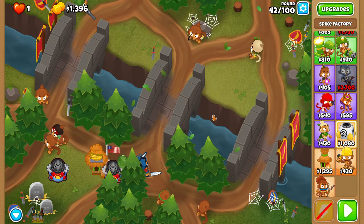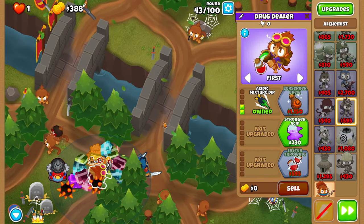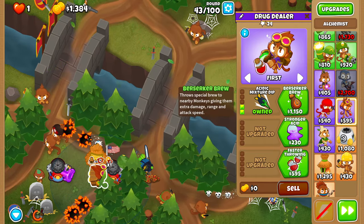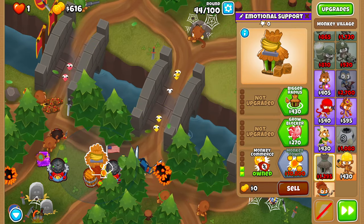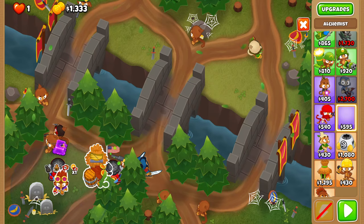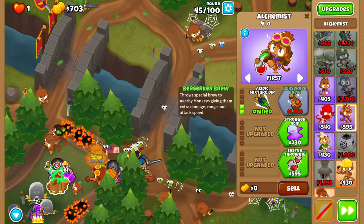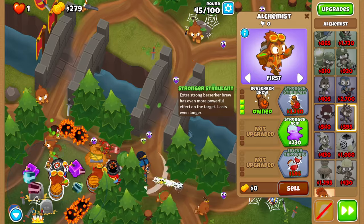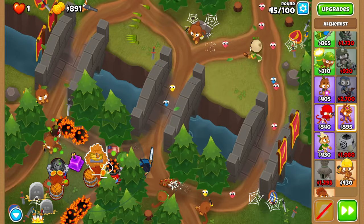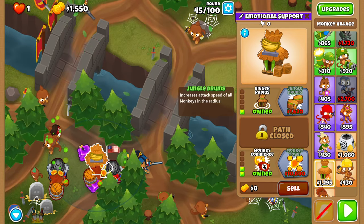For round 43, place an alchemist right over here, as bottom right as possible, next to your right spiked balls, and upgrade it to a 200 acidic mixture dip. Use a leaping sword right as the round starts. Now get that alchemist to a 300 berserker brew. Then get your village to a 102 bigger range, and place an alchemist right below your other spike factory and upgrade it to a 300 berserker brew as well. Now get our village to jungle drums, and upgrade our sniper to a 420 maim moab — get 320 before 420, that is pretty important.